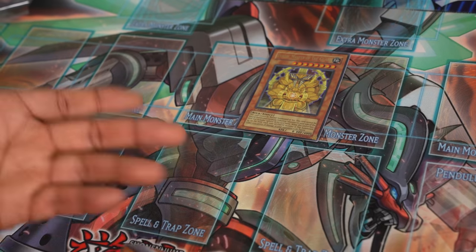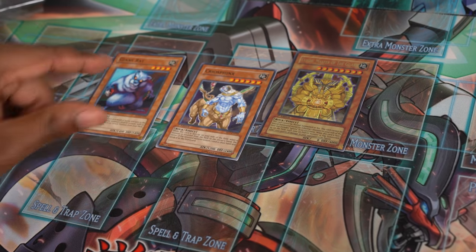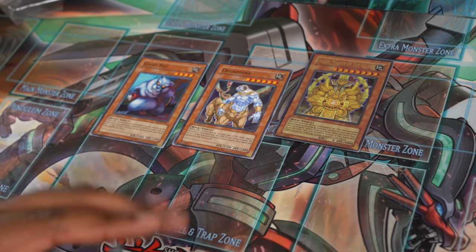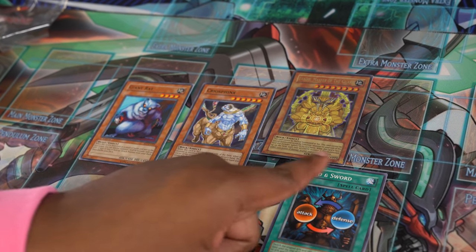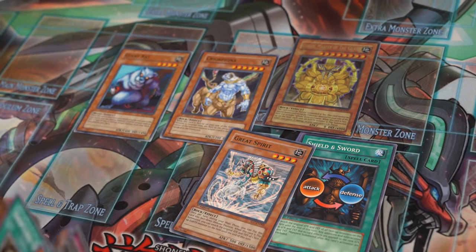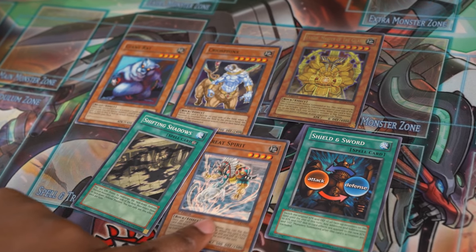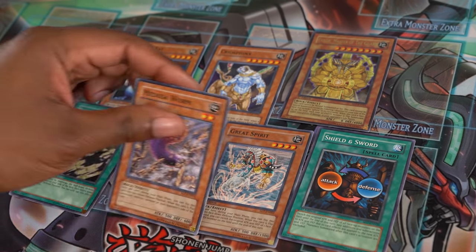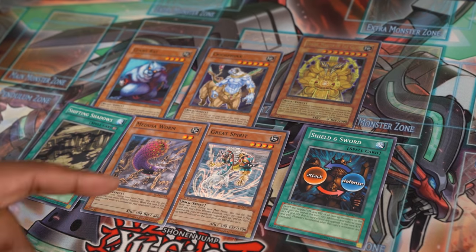Exod is a bit more difficult than other boss monsters because he doesn't actually do anything himself — we have to tribute a Sphinx like Cryo Sphinx to summon him. Cryo Sphinx is really important because it can be fetched with Giant Rat, which we have three of. But none of this matters if he has zero attack and can't do damage. You can use cards like Shield and Sword, which we have two of, to reverse his attack and defense, or Great Spirit who can also reverse his stats. You use Shifting Shadows to mix up face-down cards like Great Spirit and Medusa Worm so your opponent doesn't know what they're attacking.